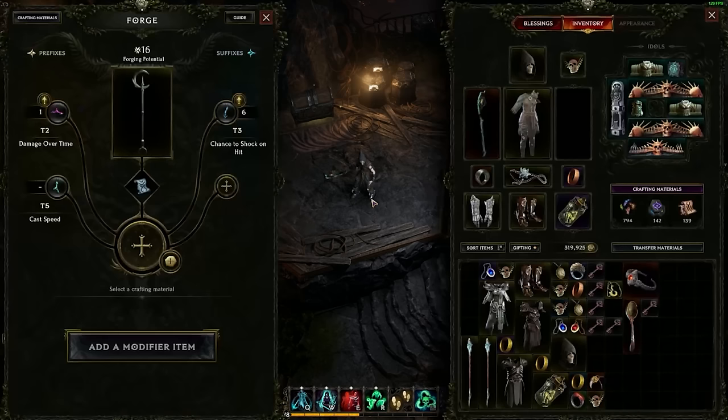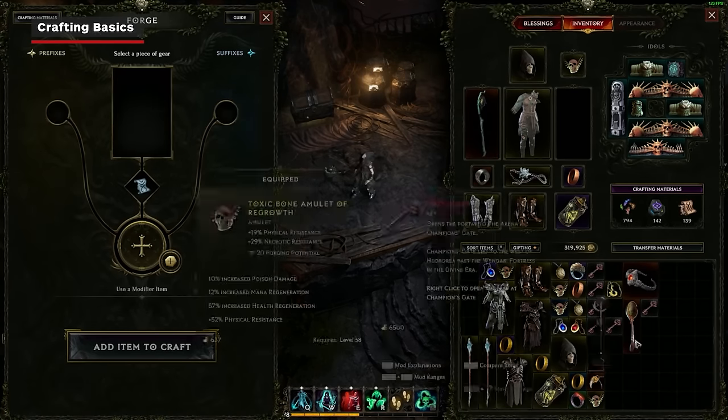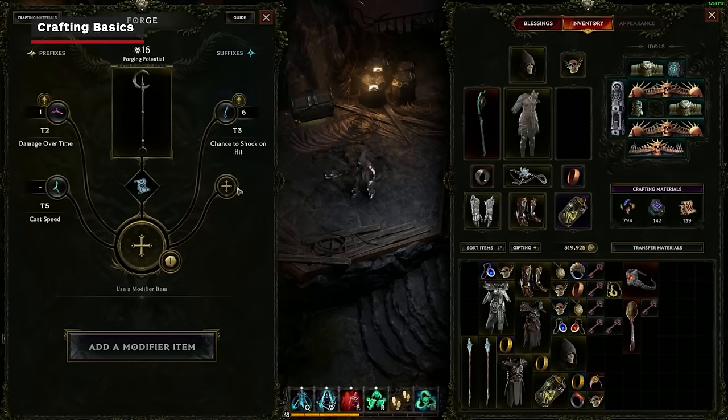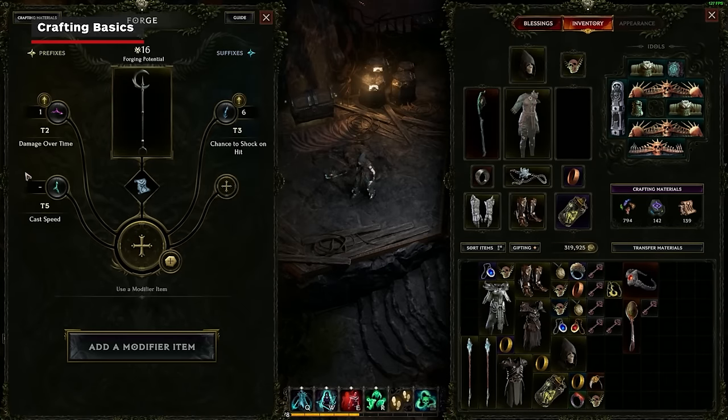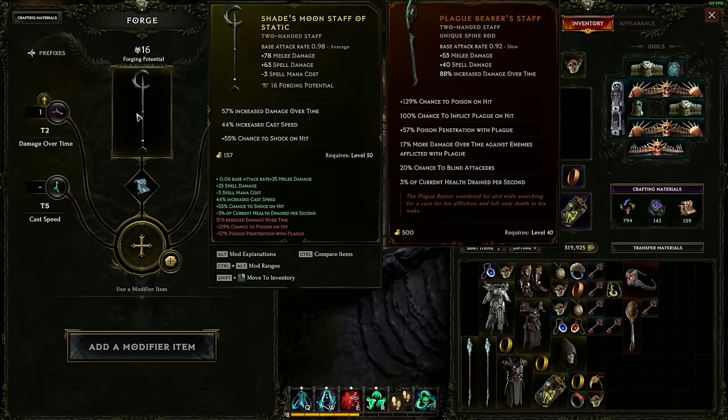Let's start with the basics. If you hit the F key, you will pull up your crafting menu. You can grab any piece of gear and bring it over to the crafting menu or the forge. When you're in this crafting menu, you're going to see the tiers of the affixes on your gear.